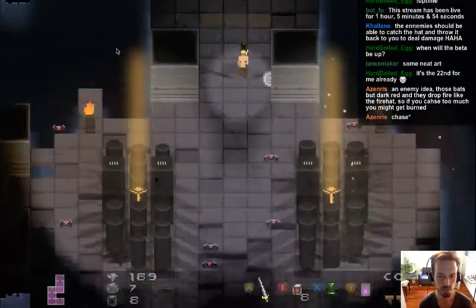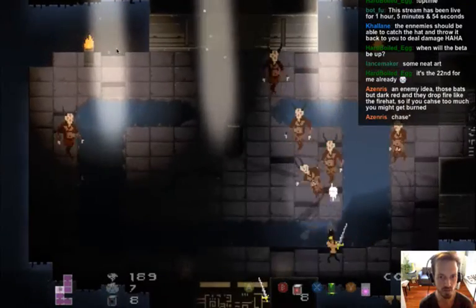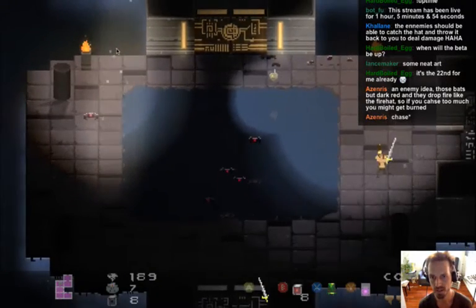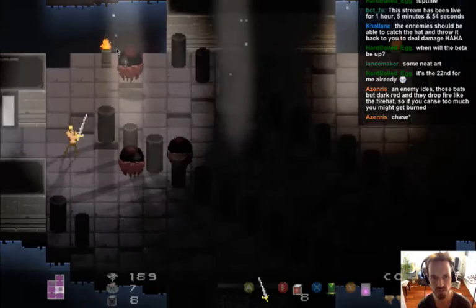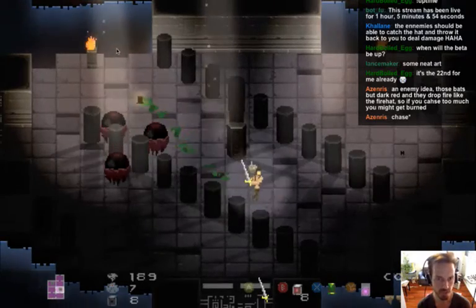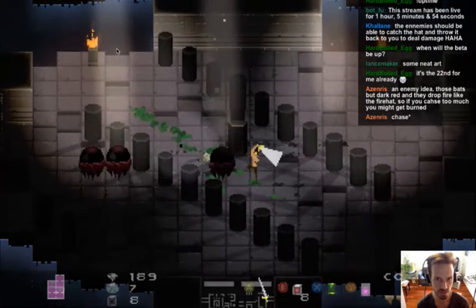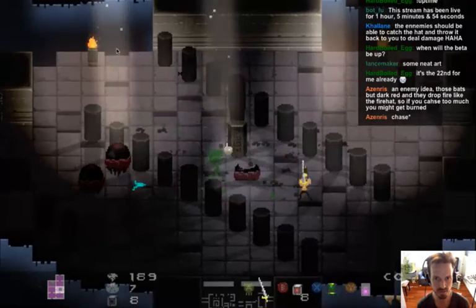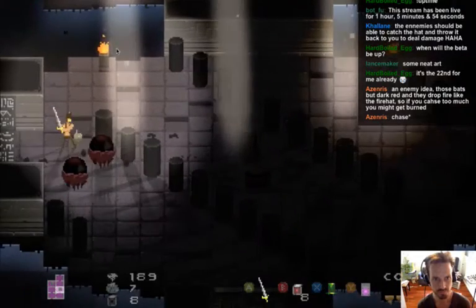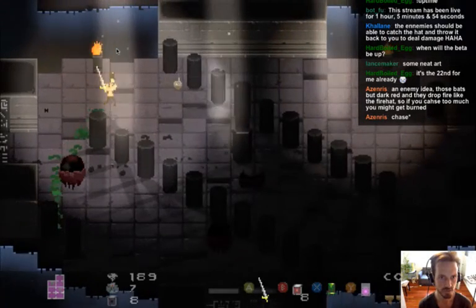Top priority after getting this beta out is getting at least placeholder versions of all enemies into the game, so the game feels more full. Right now it can get tedious fighting the same enemies repeatedly — the game is meant to have lots of different enemies and bosses. Also thinking the top hat should be able to pass through pillars.